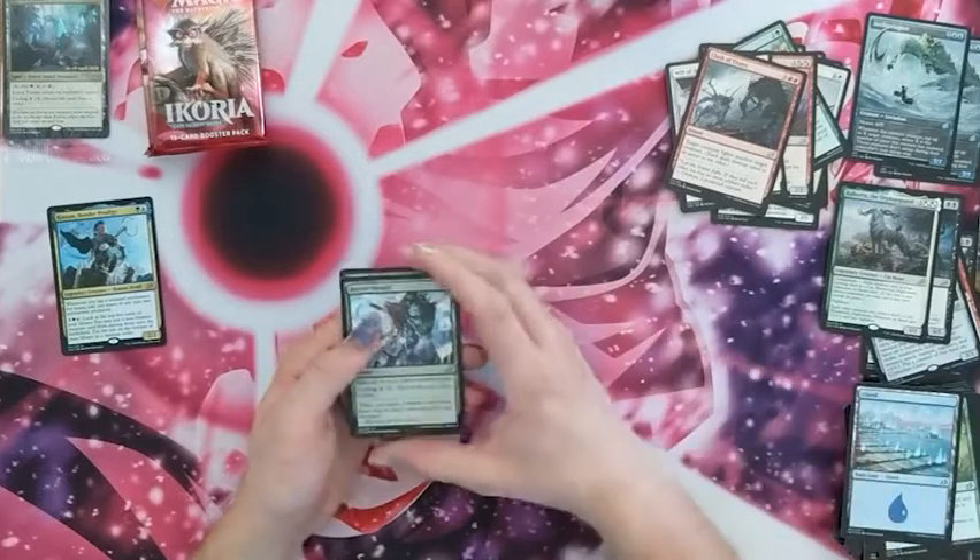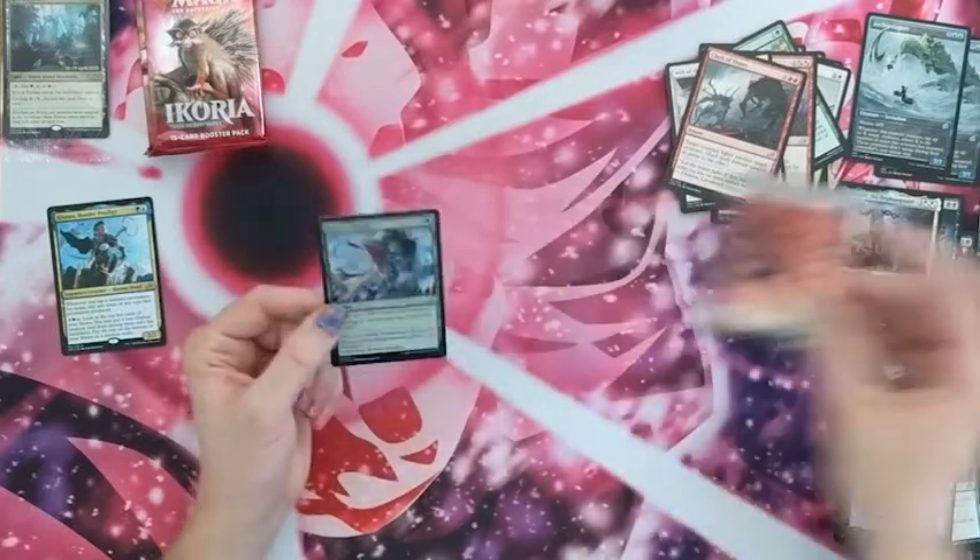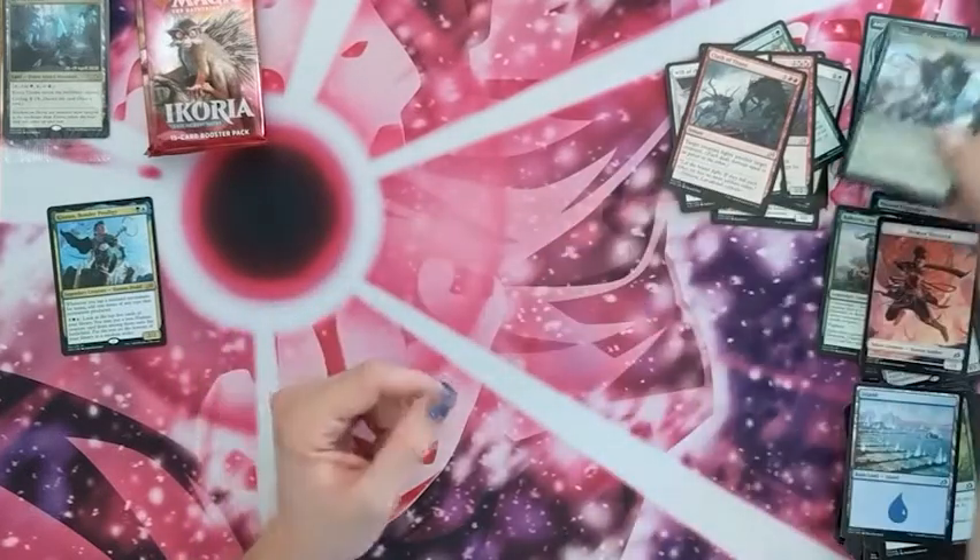We have a sneaky foil — Barrier Breach. Exile up to three target enchantments. I think Troy actually wanted one of those — maybe give it over to Troy.